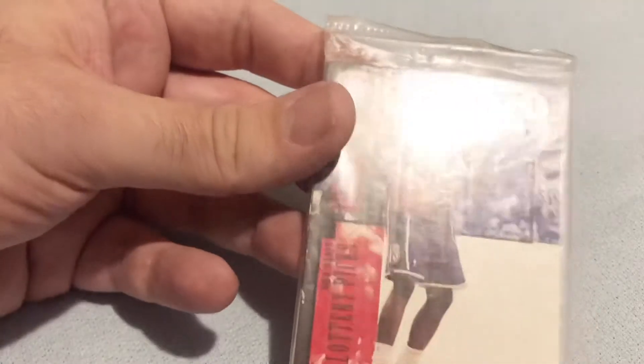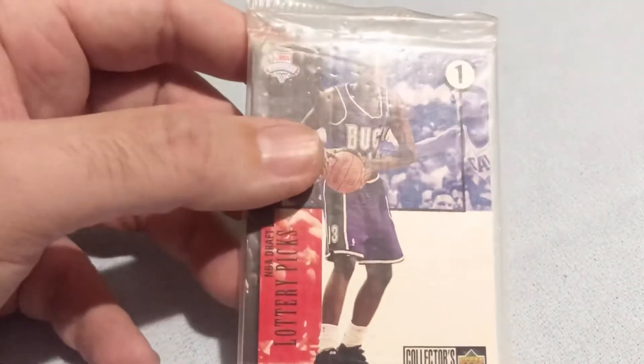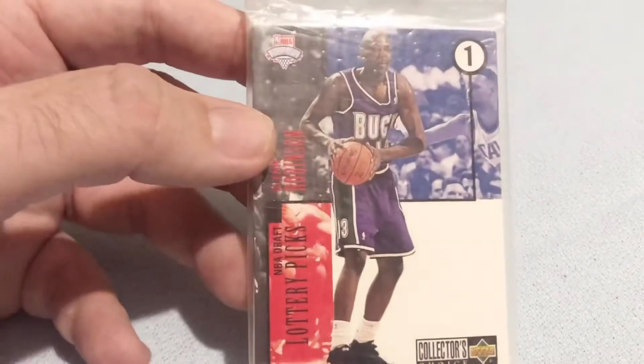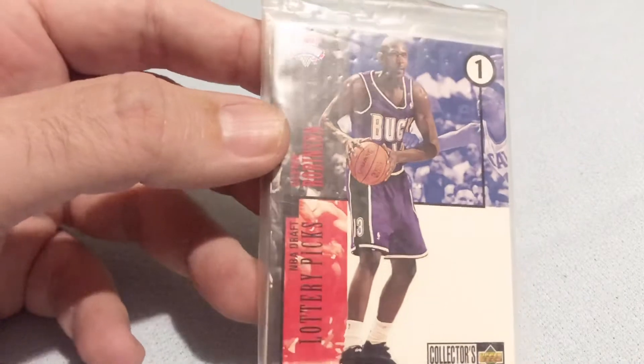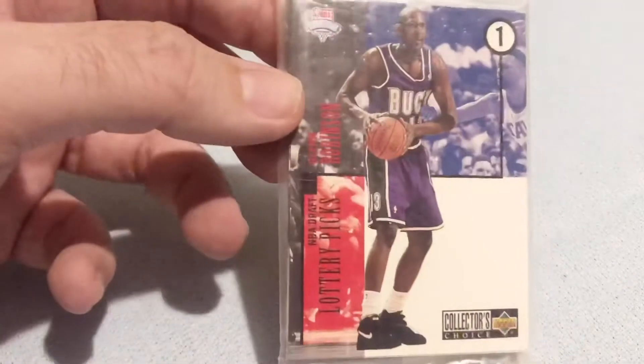This is the 1994-95 Collector's Choice set. It was from a draft lottery — they had a redemption card for the full set. I got this for the rookie cards of Grant Hill and Jason Kidd. The only way you could get this set was from the random lean survey packs redemption card — you had to mail it in. I got it for the '95, '96, '97 set but that one doesn't have Kobe Bryant. This one has picks one, three, and ten. I put them in top loaders for jersey cards.